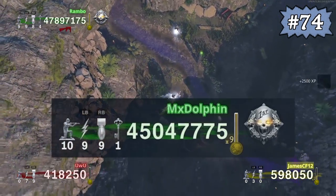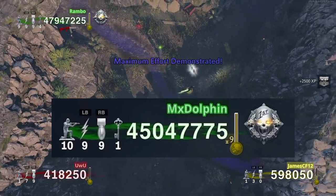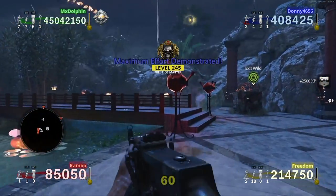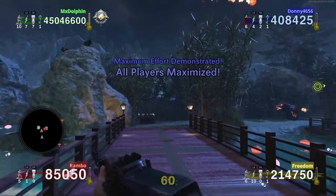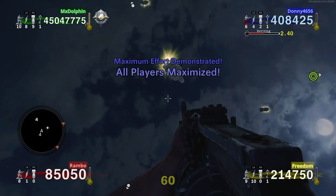If you manage to completely max out your nighttime score multiplier, which takes a lot of loot to accomplish, the game will reward you by providing everyone in the lobby with maximum lives, nukes, speed boosts, and keys. You will also receive 2,500 XP.